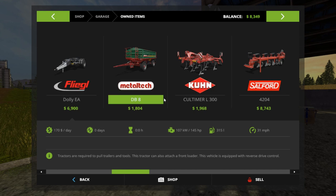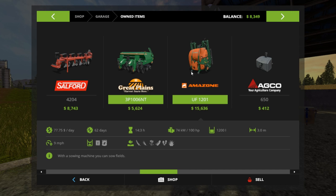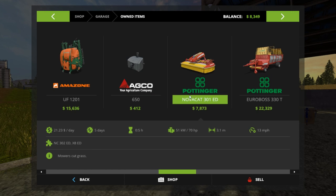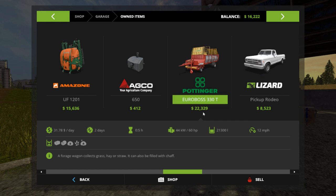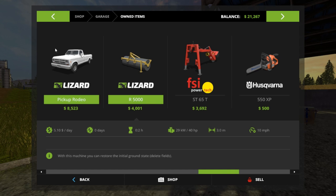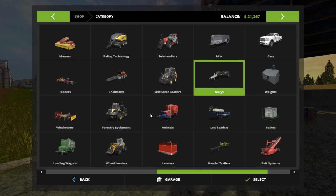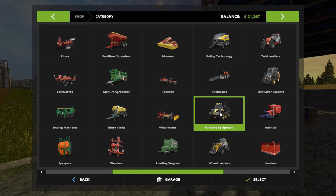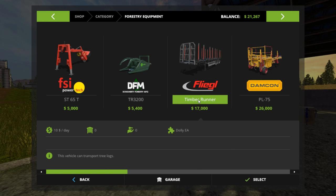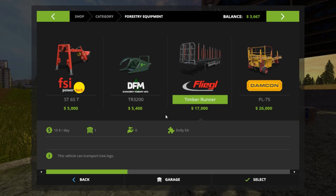Let's see what other things we can get rid of. I definitely want to keep the cultivator and the plow, the fertilizer is a must-have. We can sell the lawnmower. I'm also going to sell this thing — it's for doing the chaff, I was just trying things out. We can always get one of those later. Now we've got enough to buy the trailer. I had to shuffle some money around.